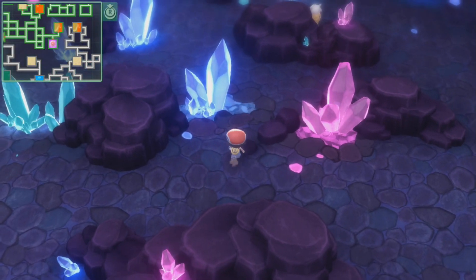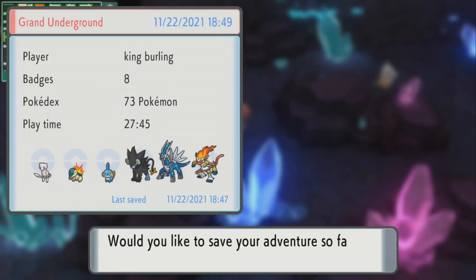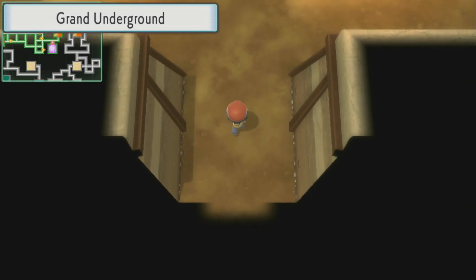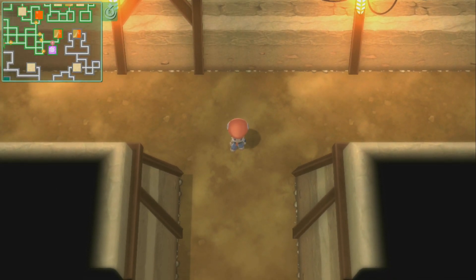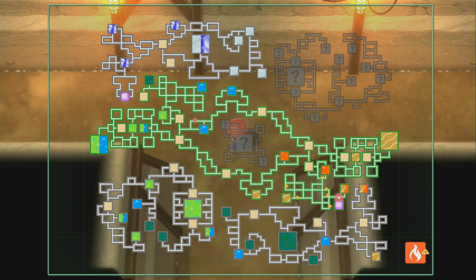I caught it within two catches. Just remember that Wobbuffet only shows up after you beat the game — you don't need the National Dex or to see every 150 Pokémon in the Sinnoh region. It's located in the underground via Dazzling Cave.